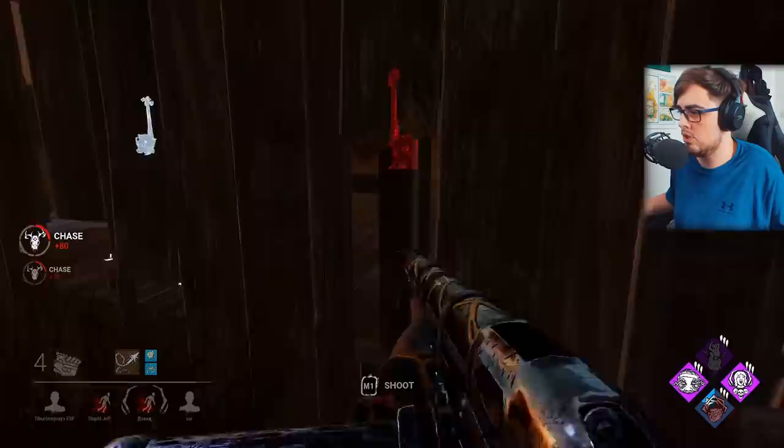What an easy map to lock down and force survivors to literally exploit DCs to get a hatch escape — of all things. They can't even get the gates open. That says a lot about these survivors, really.